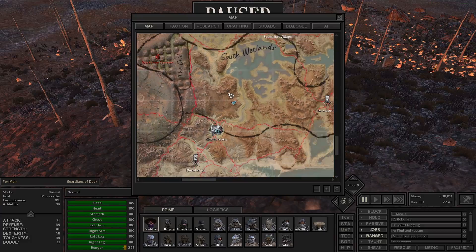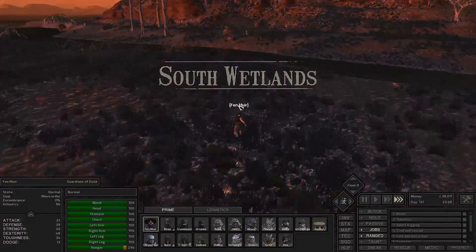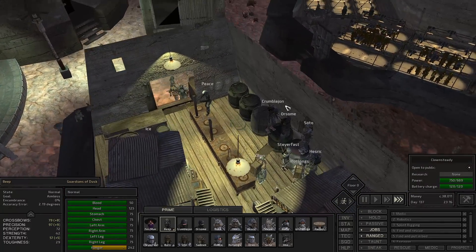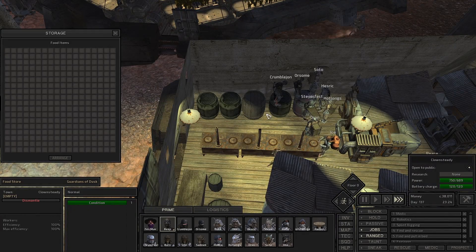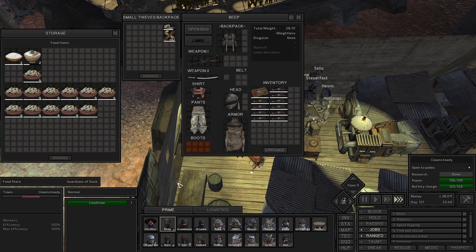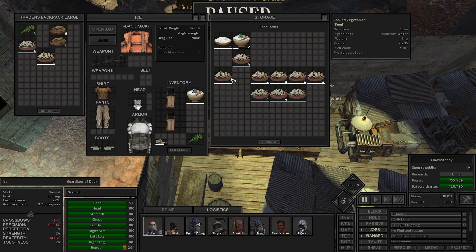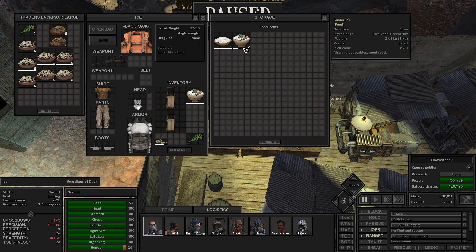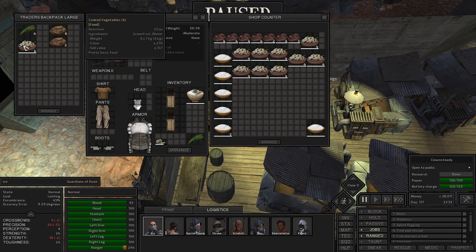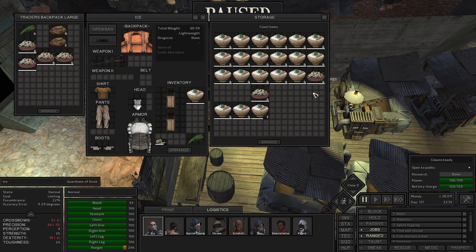Fen, how are you coming along? Just running as best he can. We go back here and look at what we've got — we have a lot of Gohan which is great. We have some cooked vegetables. Ice, I want you to take all of these and just shove them in here so we can get rid of them. We're not going to be eating cooked vegetables ourselves, but instead we will be eating all the Gohan.